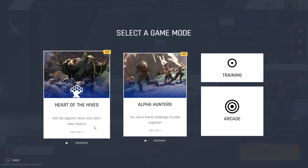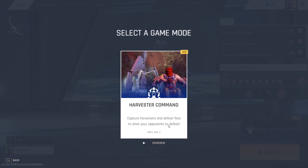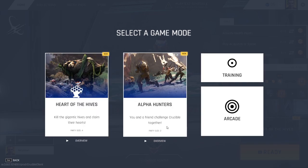There are three game modes in Crucible at launch: Heart of the Hive, Alpha Hunters, and Harvest Command. In this guide, I'll be going over what I believe to be Crucible's main mode, Heart of the Hive.